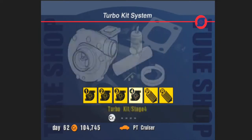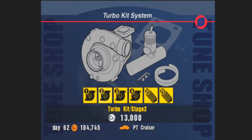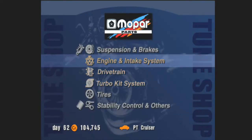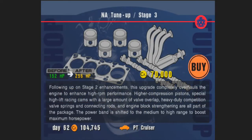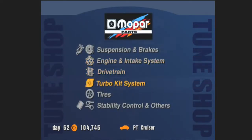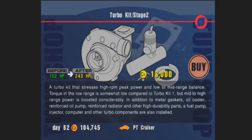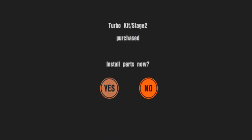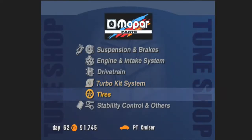I believe the turbo kit is going to be a lot cheaper. It's not going to bring up power as much as the NA tune would — that's 243 horsepower — but it's only 13,000 credits whereas the NA tune is 70,000 and it's only like 14 more horsepower. So let's go ahead and get the turbo kit stage 2. We're going to put this baby to the test.